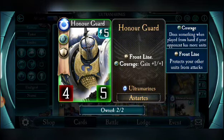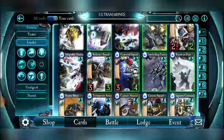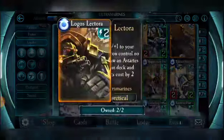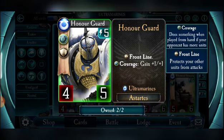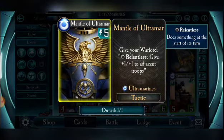Honor Guard is another strong five-drop — front line right off the bat, and with Courage they become a five-six. Solid stats, great card. It's simple, straightforward, protects your warlord, and works very well the following turn with cards like No Fear, Adaptable Tactics, Logos Lectura — anything that pumps them or increases their health. Very thematic — the Ultramarines Honor Guard is one of the iconic Space Marine models, debuting in fourth edition with Marneus Calgar. I'm not an Ultramarines fan but I respect their place in the game's history, and they shine really well as a strong card for the faction.